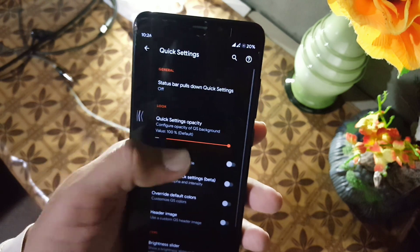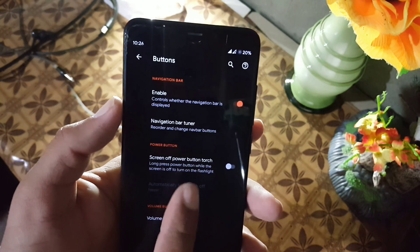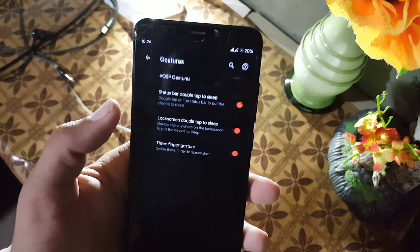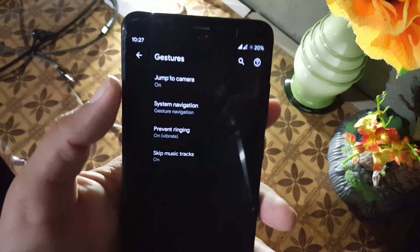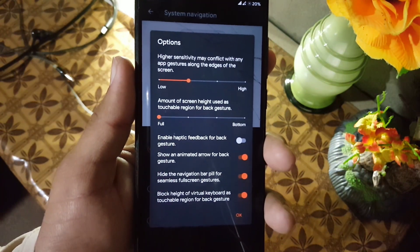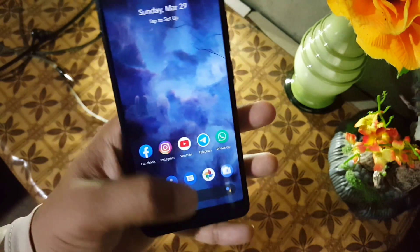After that we have the buttons — from here you can manage the navigation bar button, power button, and volume rocker button settings. Then we have the gestures — from here you can manage the gestures. In the gesture settings we have jump to camera, system navigation, and all advanced settings like enabling haptic feedback for back gesture, and you can also hide the navigation bar pill for a seamless full-screen display.